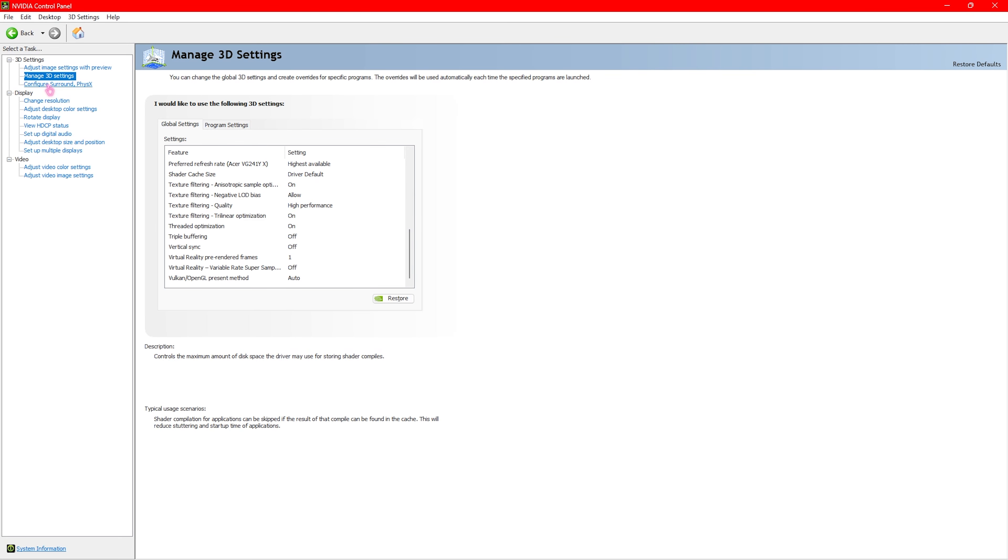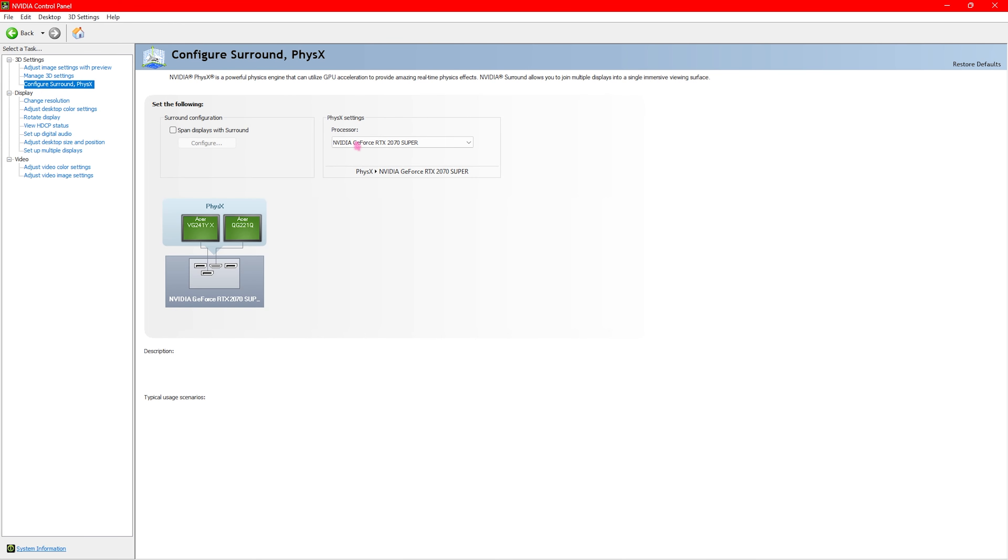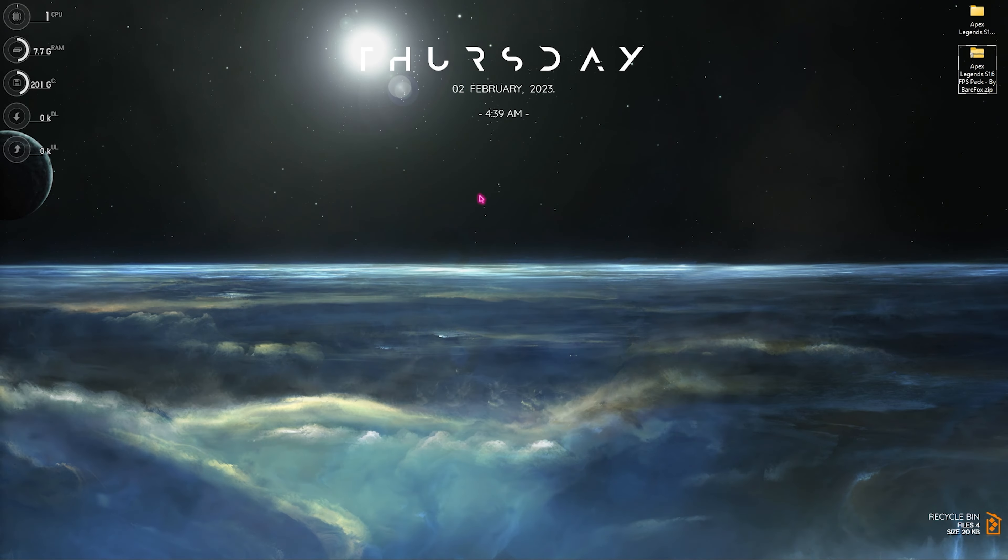Once you apply the same settings, go to Configure Surround and Physics. Under the Processor section, click on your GPU — this will start utilizing your GPU graphics to render the game rather than your CPU graphics, and this will be really useful if you are running the game on a laptop.